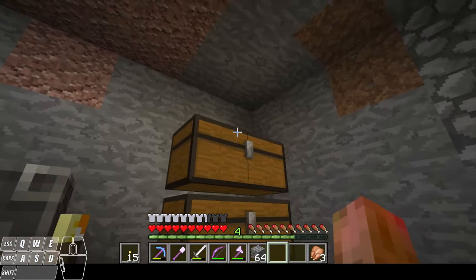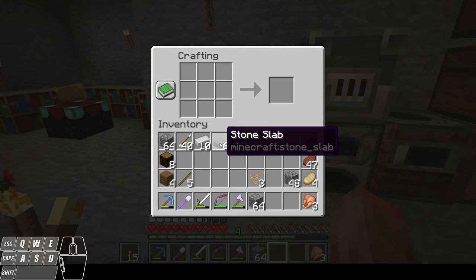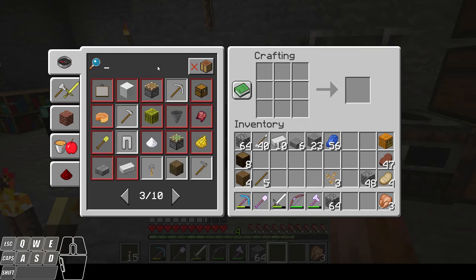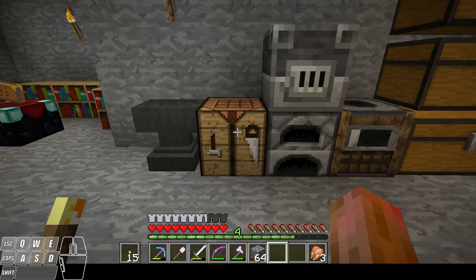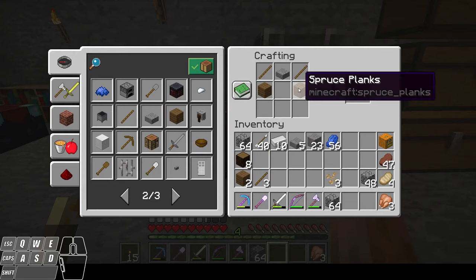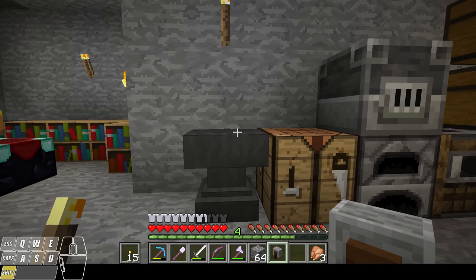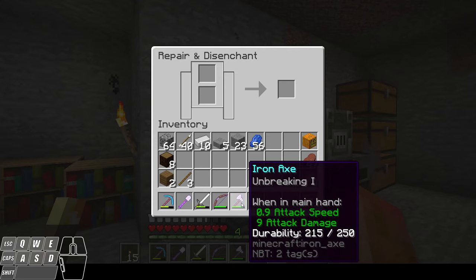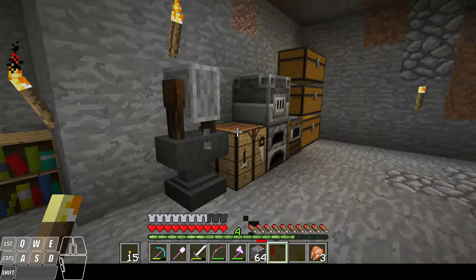One more thing you can do is remove enchantments, and in order to do that we're going to need to make something called a grindstone. I'll make some regular stone and a stone slab. Let me look up this recipe — there's the grindstone: it's a plank with a stick above it on both sides and then one stone slab. That makes a grindstone. I'll set this on top of the anvil. If I right-click on it and open it up, let's say I didn't want this unbreaking one on my iron axe — I could place it in here and that's going to remove the enchantment. So if you ever want to get rid of an enchantment, that's how you do it with the grindstone.